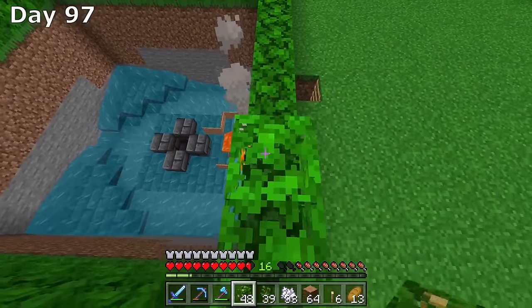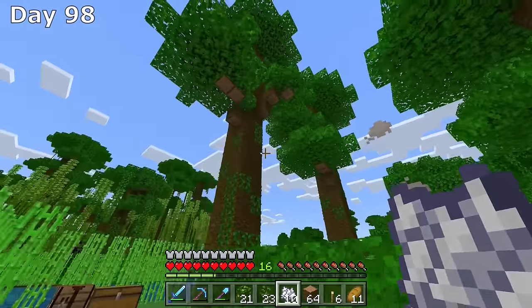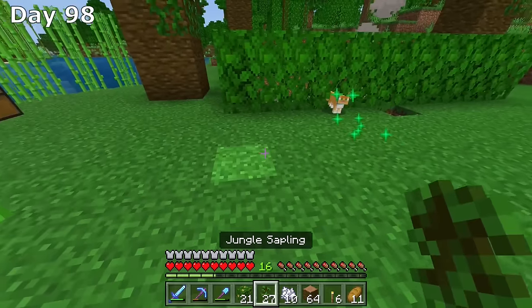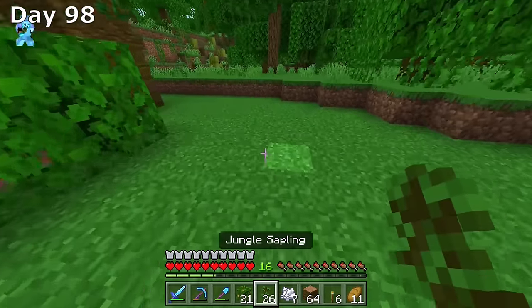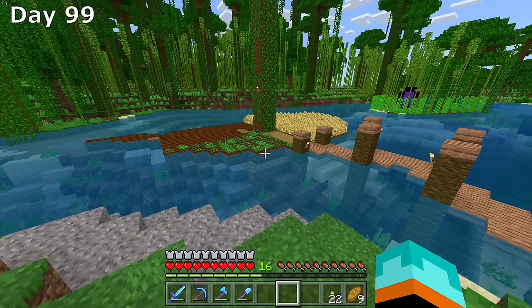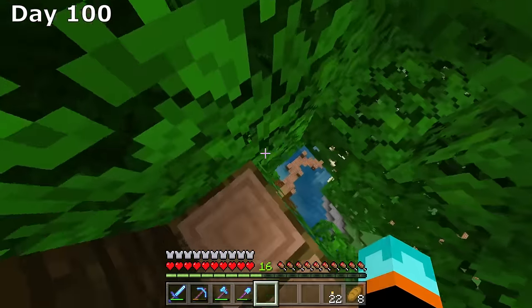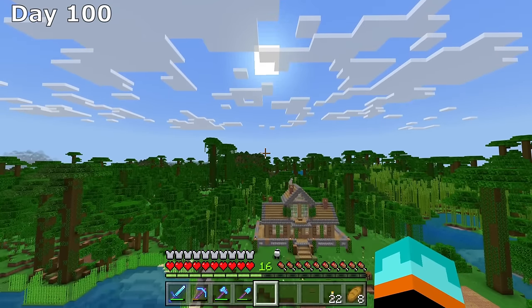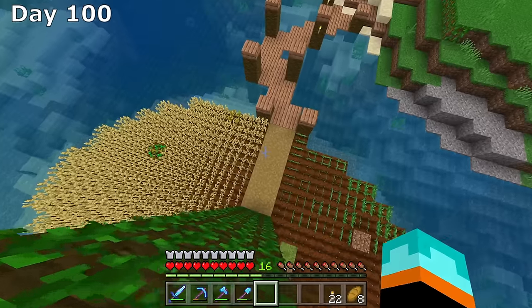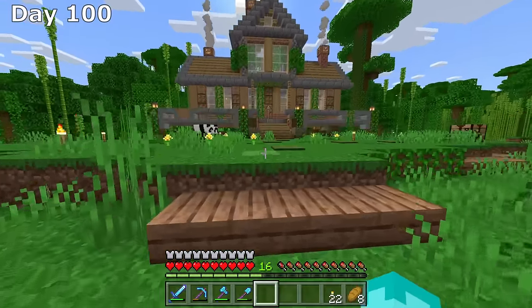Finishing up day 97, I start decorating our iron farm — continuing with the jungle theme, adding leaves and planting trees around. Also, when transporting the villagers a cat jumped in the boat, so I brought him home — I'll let one of you name the cat if we get around to doing 200 days. Through the rest of day 98 I finish up the decoration adding logs and moss. Day 99 hits and I have no more bones for bonemeal, so it's just up to waiting for the carrots to grow to continue expanding our iron farm villagers. We have now survived 100 days on Minecraft Bedrock Edition without dying and completed all three goals, including defeating the ender dragon.